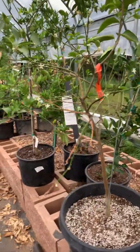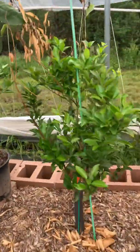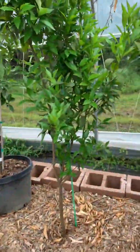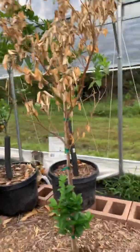The Persian limes — what I call death row — they did horrible but they survived. The Clementine Mandarin looks fantastic on this side. This Page Mandarin looks absolutely fantastic, just a little bit of damage at the top. The Poncan Mandarin looks good too. The Honey Mandarin does not mess around — just the tops got a little bit fried.